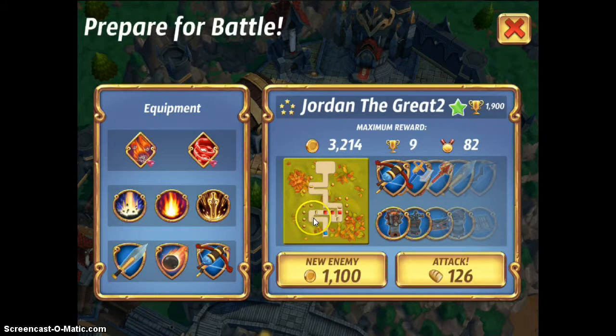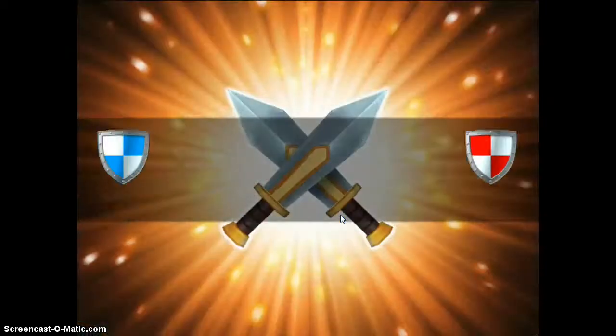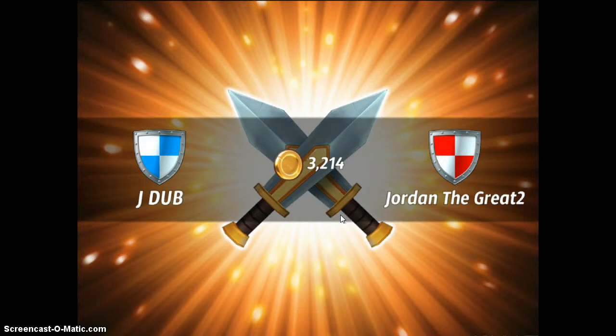These two barricades are very interestingly placed, because now you can burn both of them by just touching the corner — I don't really like that setup. But overall, this looks like a fairly easy base to just rush through and beat with knights and cannons. You do need the Sword Rain to be fairly strong. We're going to see how things go.